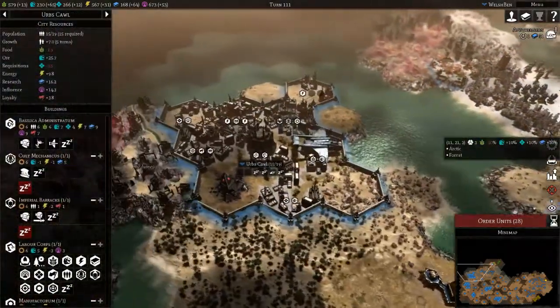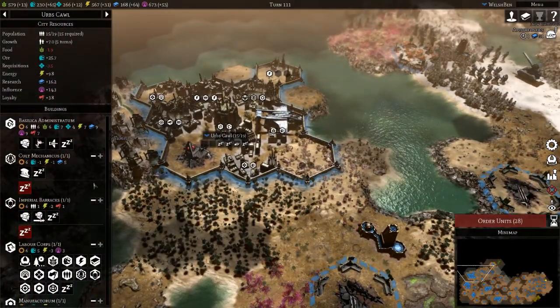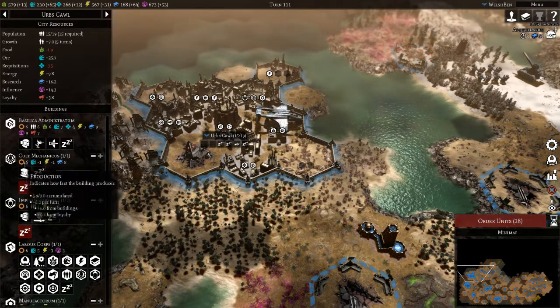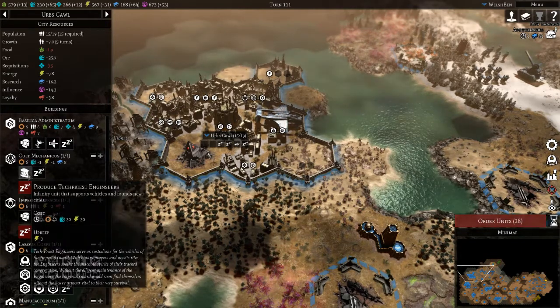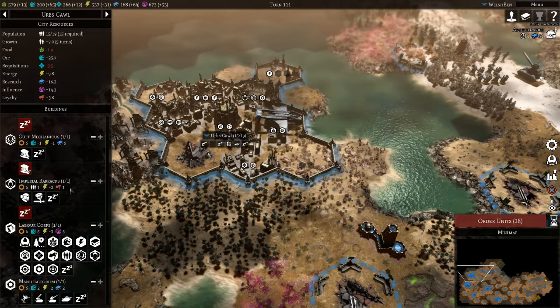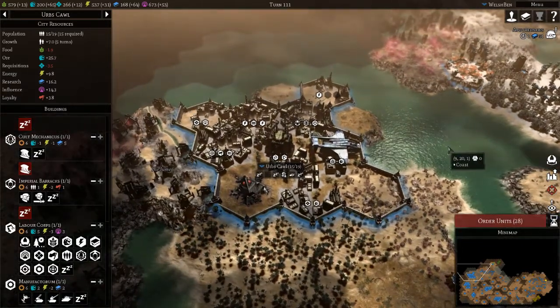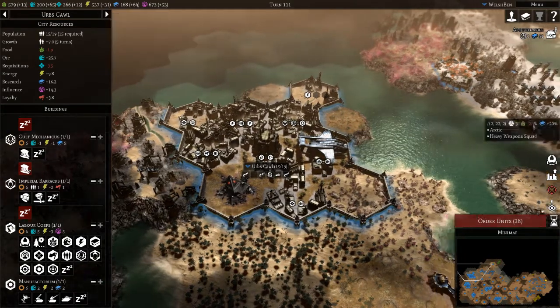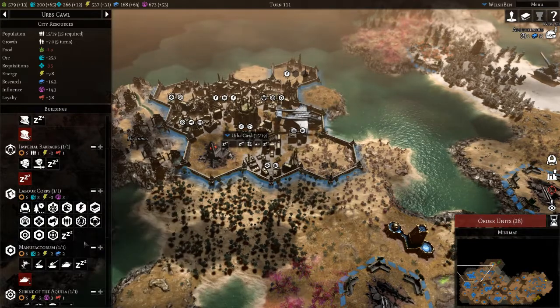Let's have a look at our cities — we've got a Valkyrie, great. That will help ferry units to the front. We can afford some more guardsmen, but maybe we go with an engineer. Yeah, let's go with an engineer — you guys can just halt for the moment. We've got a plasma ionizer, so 31 energy being produced, and we've got a Leman Russ on the way.